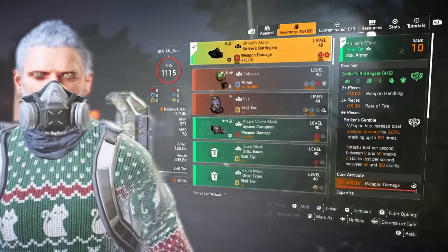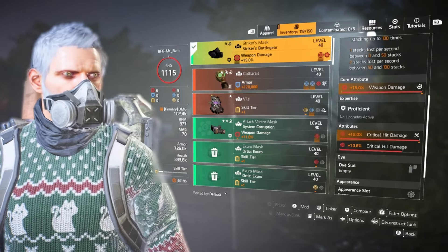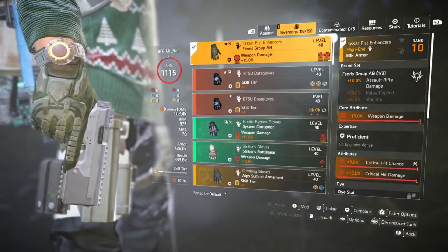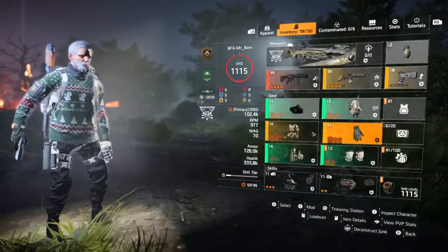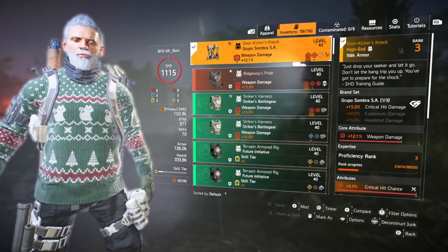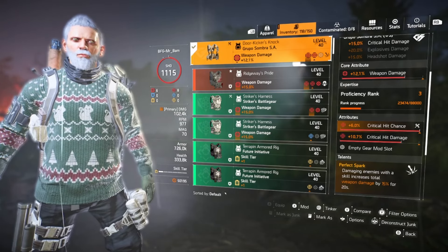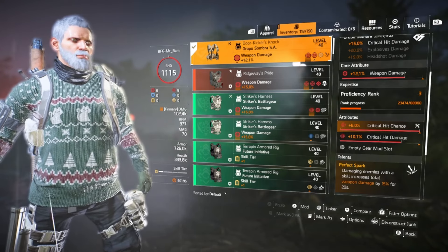It's a four-piece Striker — no messing about, does exactly what it says on the tin. You want critical damage and critical chance all the way through: critical damage, critical chance, critical damage, critical chance. Then it's the Fenris gloves, obviously an assault rifle because that's what the St. Elmo's is. On the chest — I'm actually missing a gear mod which I'll have to put on — I go for Perfect Spark because I've always got a skill running, especially on boss two and boss three. I like to use turrets, so Perfect Spark really helps for that.